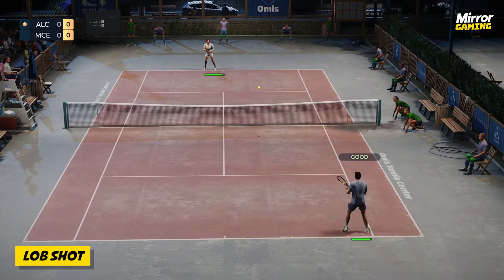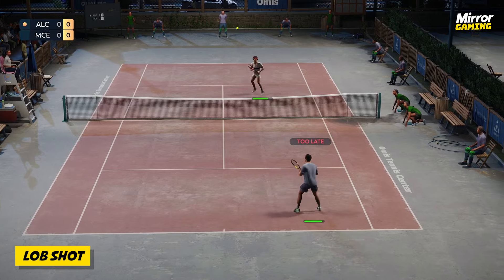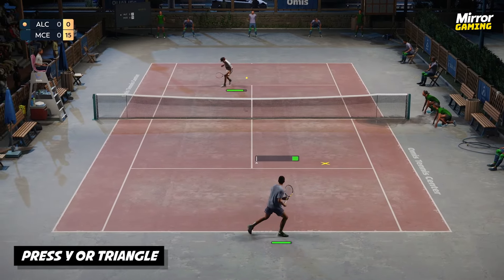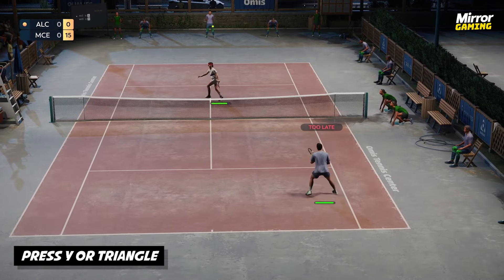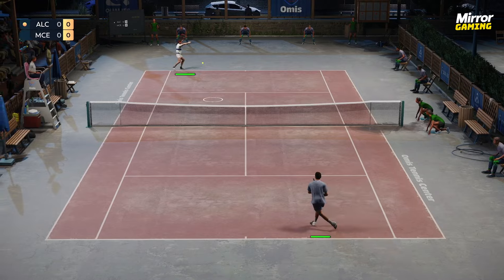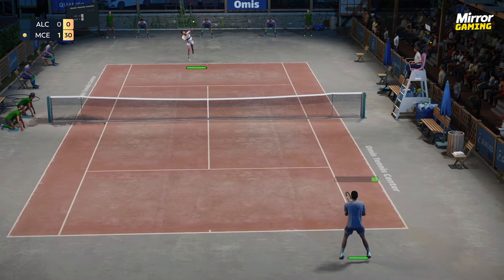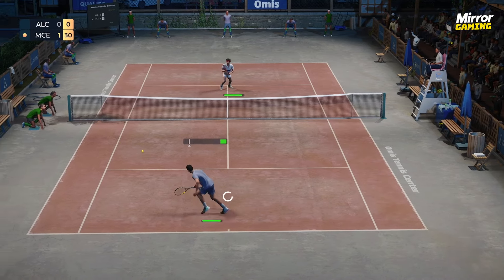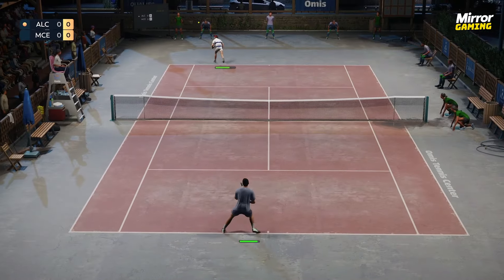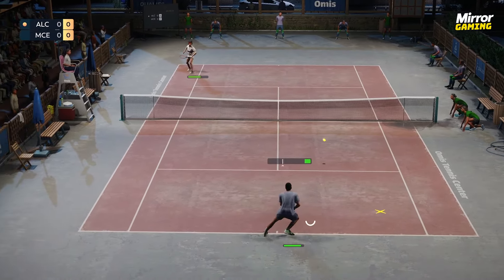Moving on to the lob shot — this is a shot you'll probably end up using the least, but it's super important in certain situations. By pressing Y on Xbox or triangle on PlayStation, the lob shot is best used to hit a shot high over your opponent's head when they're at the net, as you'll find it difficult to get momentum when you're in that position. Performed perfectly, it will leave your opponent scrambling to the back of the court, and in the unlikely event they return it, they'll be very vulnerable. But if you time your shot badly or use it when your opponent isn't at the net, that's a surefire way to lose the point.